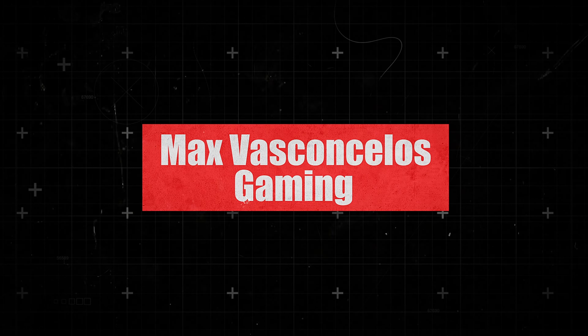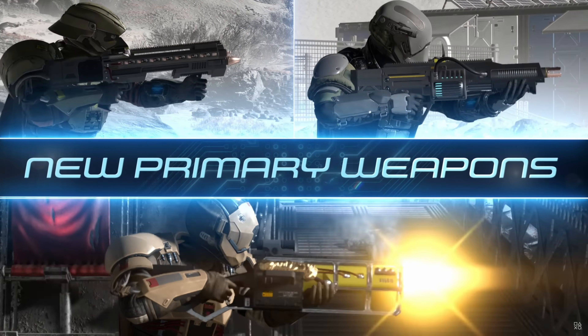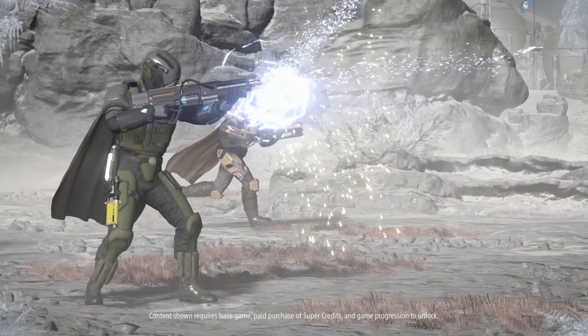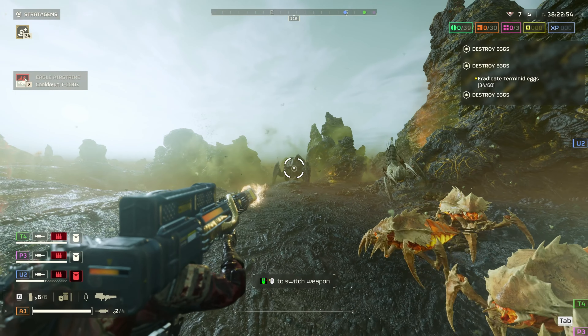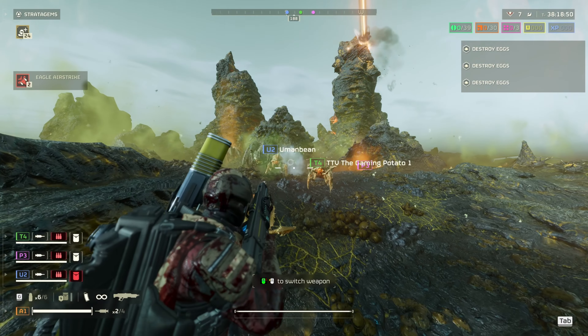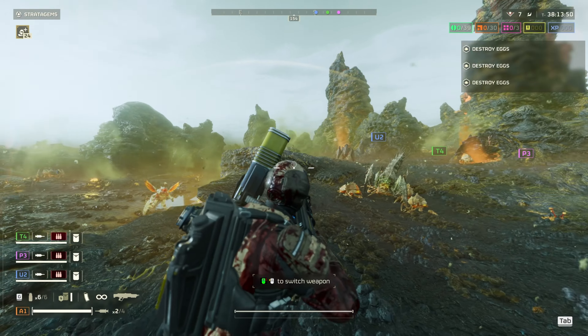When the Cutting Edge war bond was announced and we watched the trailer seeing all these awesome weapons introduced, the Arc-12 Blitzer was probably the one most people were excited for. I mean, this thing was a shotgun that shot out lightning bolts — how cool could it get? But one of the things we started to realize once we started unlocking these weapons was that the Arc-12 Blitzer was an overall massive disappointment.